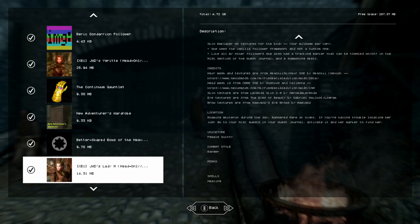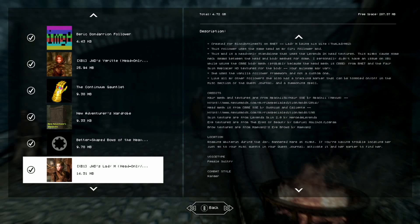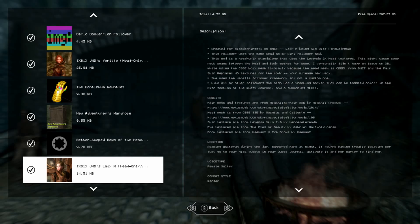She doesn't list her perks, but she has spells including healing. She has a ranger combat style and a female sultry voice. She has some nice hair mesh textures — you can support the original mod author, with a link on the page. The head mesh is from CVE, and she uses the same head as the Ciri follower mod. She's standalone and uses the vanilla follower framework.